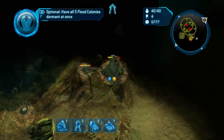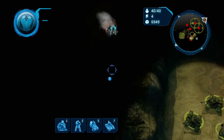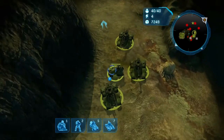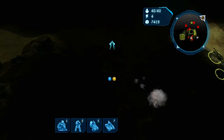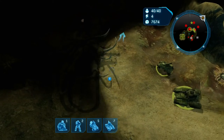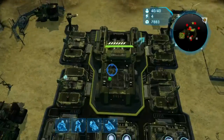You can see this structure we're starting to shoot at now is the first colony — this is what a colony looks like. It's basically a giant flood structure that doesn't have any offensive capabilities, but a lot of flood units are produced inside it and then released upon you. If you take them out, they can't produce any more units and it also weakens the big boss flood guy at the end of the level.